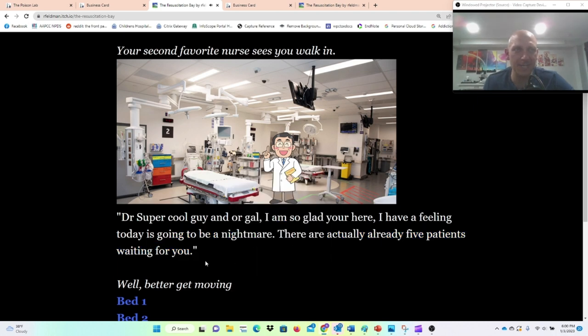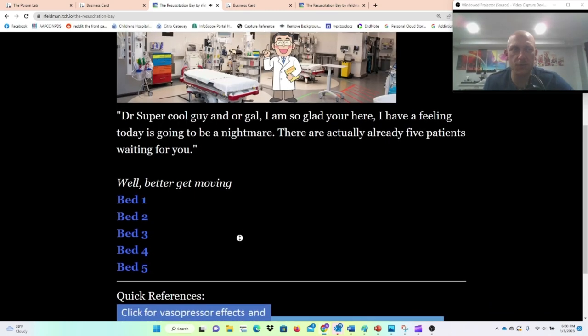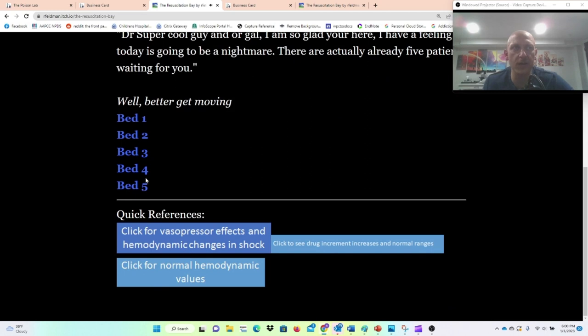There are five patients waiting for you, so now you can choose a bed. These are hyperlinks — Bed 5, 4, 3, 2, 1 — you choose whichever one you want. We're going to go ahead and do Bed 2.